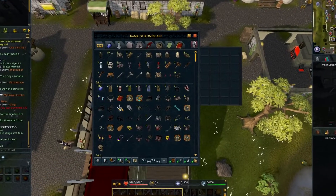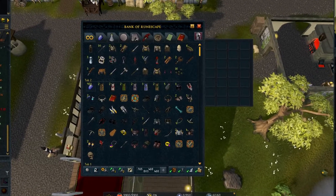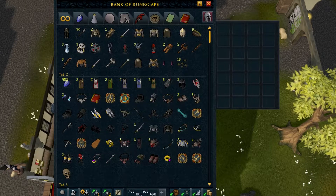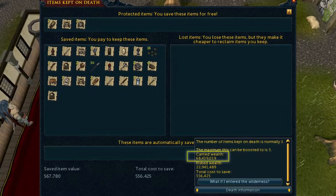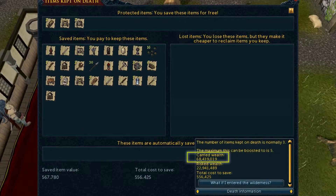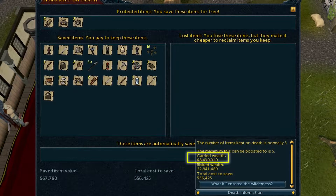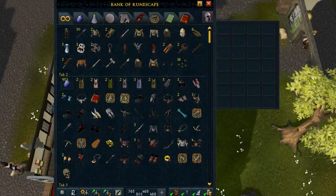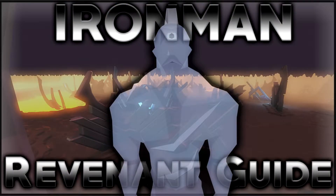Everything in my top tab is my revenants loot tab, including the thieving brawlers and blood weed seeds. So in total, I did receive 46 rare drops with a total grand exchange value of 68 million GP, which took me a total of 29 and a half hours. I didn't do this all in one big marathon — I did it over two weeks as I stopped to make the revenant guide, which I recently uploaded on my channel.